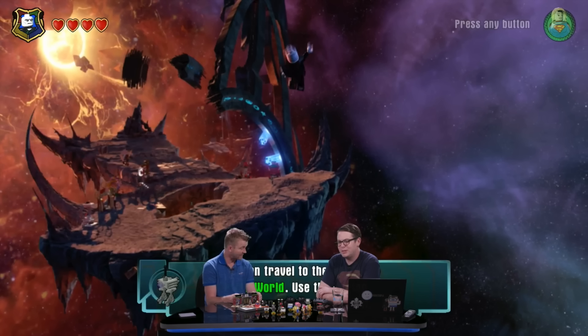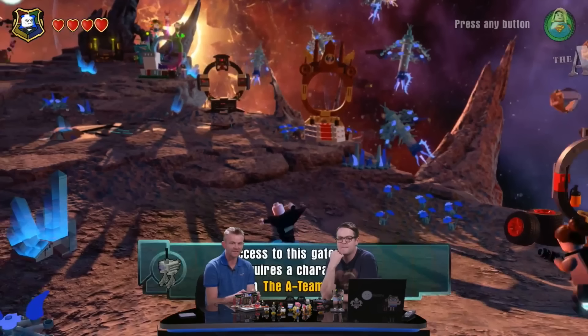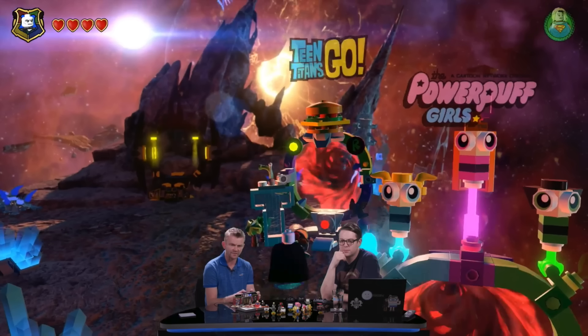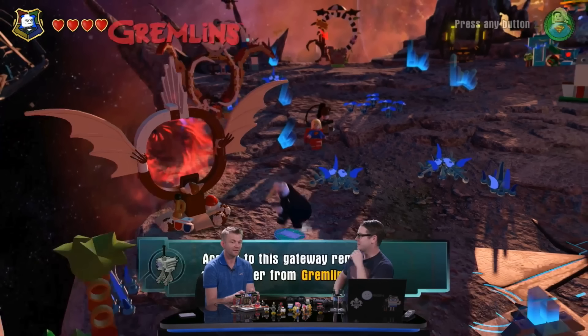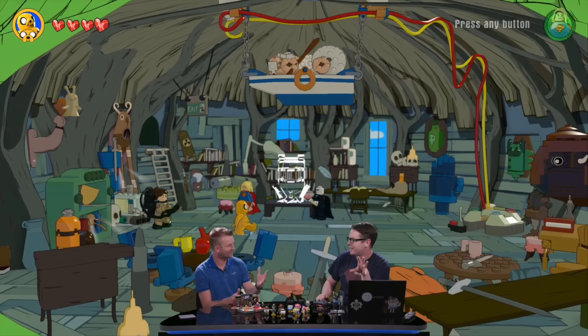All the characters have been balanced against each other — for instance, Supergirl can't fly, which should make things more fair. We got to see the Shard again in this demo and were able to see almost all of the gates we haven't seen yet, including ones for Ghostbusters, A-Team, Fantastic Beasts and Where to Find Them, Night Rider, Powerpuff Girls, Teen Titans Go, The LEGO Batman Movie, Beetlejuice, LEGO City Undercover, The Goonies, Gremlins, Sonic, E.T. the Extra-Terrestrial, and Adventure Time.